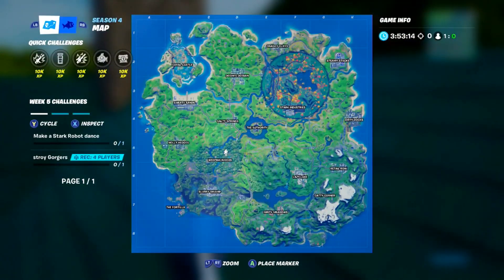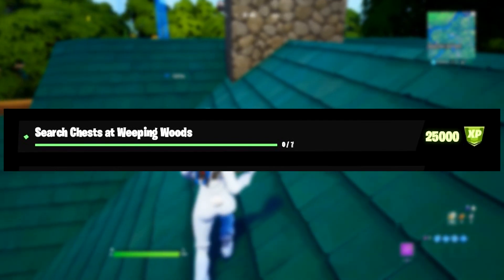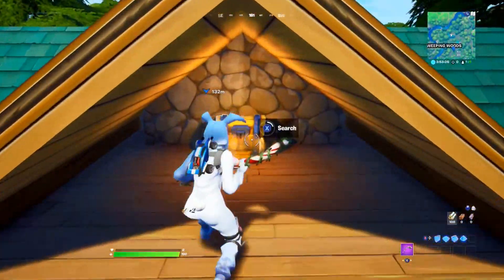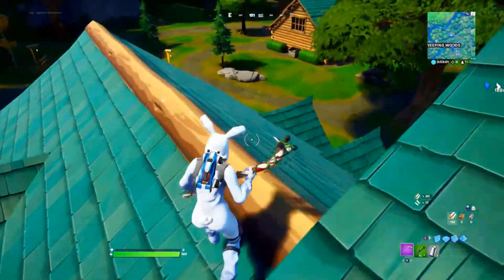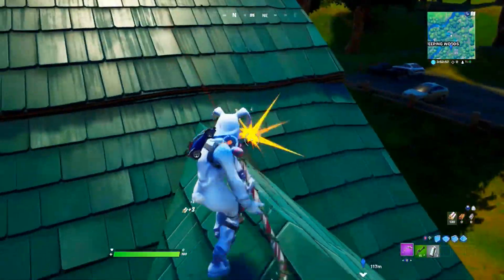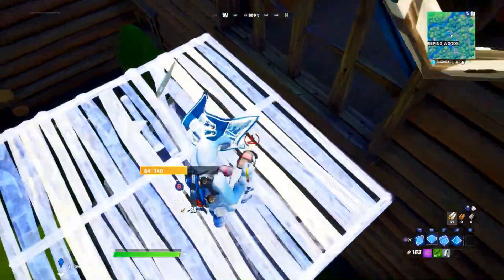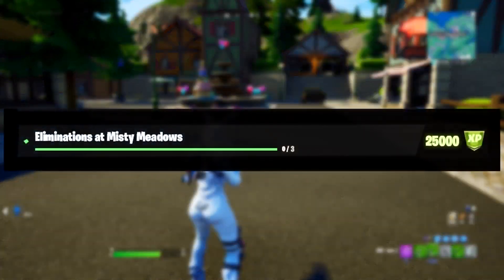Our first challenge is to search chests at Weeping Woods — you need to search a total of seven. Because spawn rates have changed from 100% down to 50% for chests, there is no exact route to take. The tip I can give is: once you've searched all the chests in Weeping Woods, you can quit the game and go back into another game, as your progression will carry over.